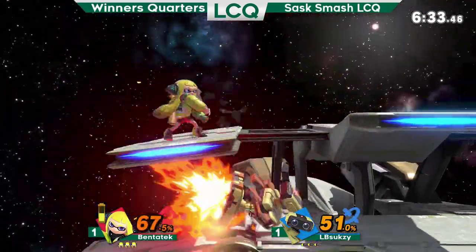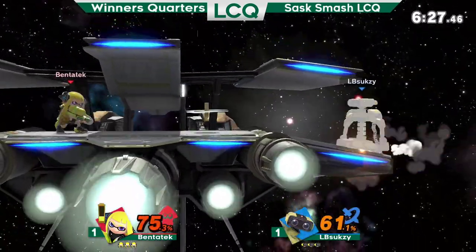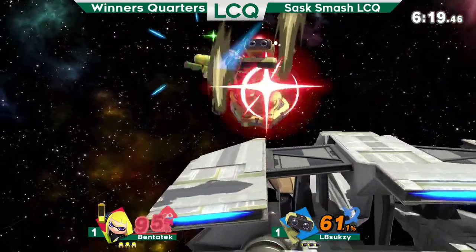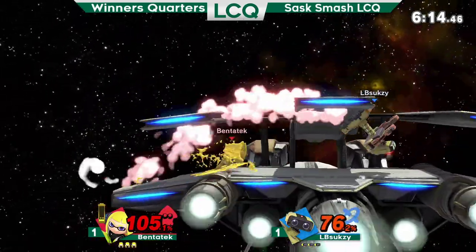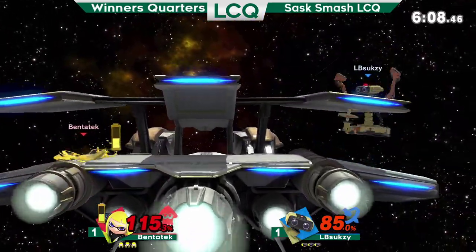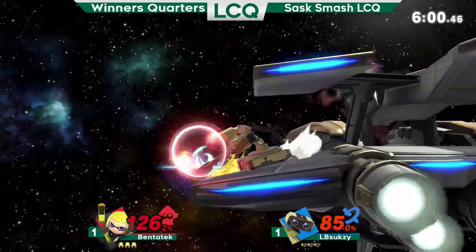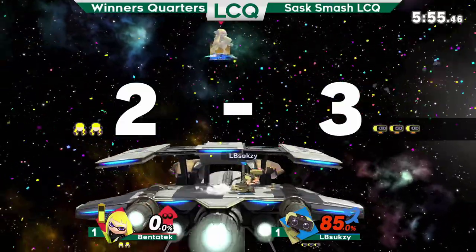Down to dash attack. Drag down — catches the jump out of shield. Nice follow up from Ben, keeping up the pressure. That back air lasts so long. He catches the gyro. He's actually giving him a lot of space to the edge — back air out of shield, and he takes the first stock in game three.